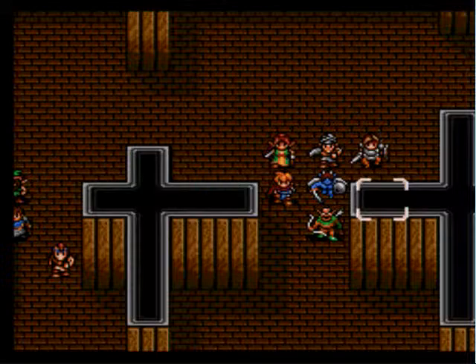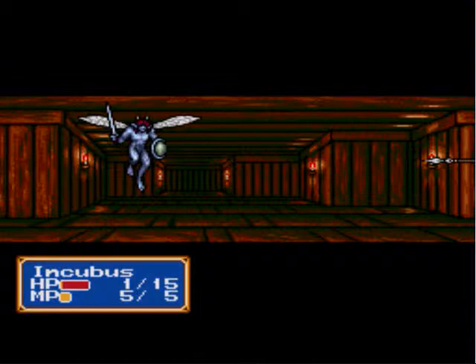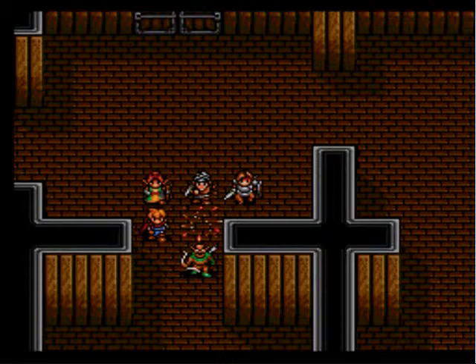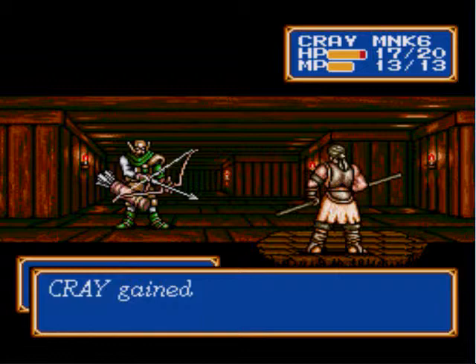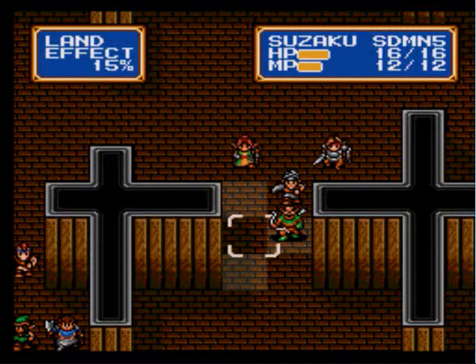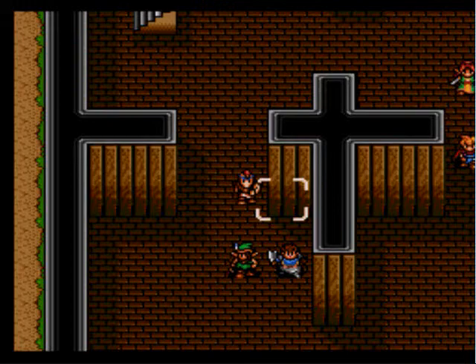Alright, now let's move on down. So glad I didn't get rid of my spear. Level 7 for Apis. Let's get rid of this guy. Level 7 for Kray — learns Muddle, which I never use. Drops — ooh, Steel Arrow! Level 6 for my main character. I don't remember him dropping that before. Alright, I'm giving that to Shade, of course, because he's the only one who can use it.